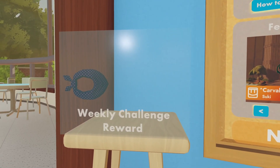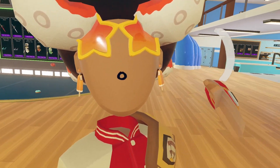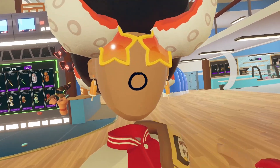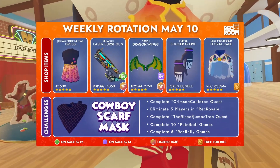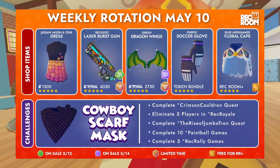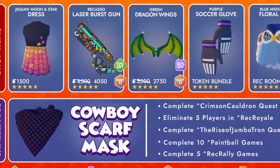Let's get started on our weekly official image. If you guys don't already know, our weekly official image is a weekly rotation image that Reku makes that gives us items that we'll be receiving later this week. Later this week, you guys should be receiving the Rekasso Laser Burst Skin, the Green Dragon Wings, and these purple soccer gloves. They look pretty cool just from this little image, and they are a token bundle.